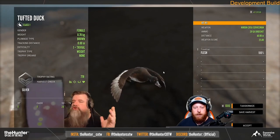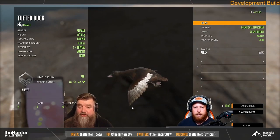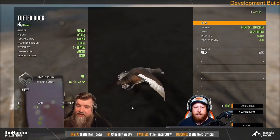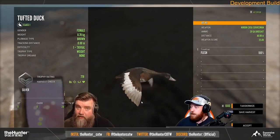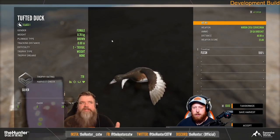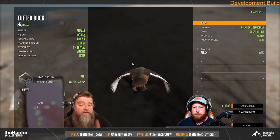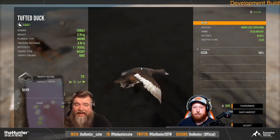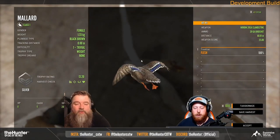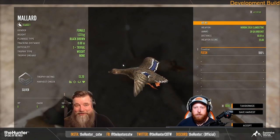The darker harvest screen background means albino or piebald animals won't get lost against it, which is something I've noticed happening quite a lot. It's one of those quality-of-life changes that makes a real difference. These models just look so sharp and clean against that background, and I'll be keen to see older models on it too. Here we get a look at one of the reworked mallards — even the female looks incredibly detailed and realistic.